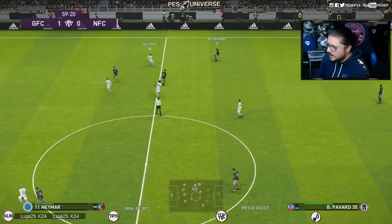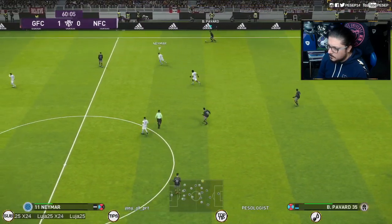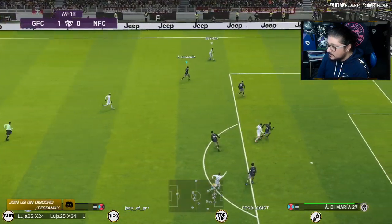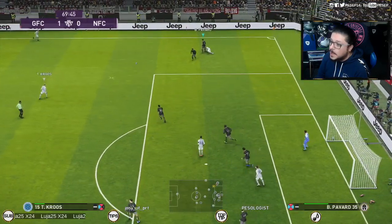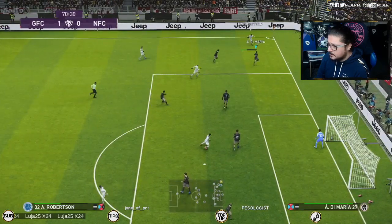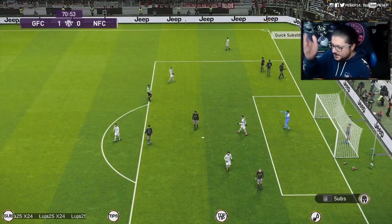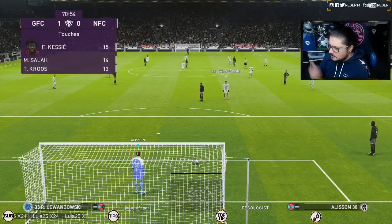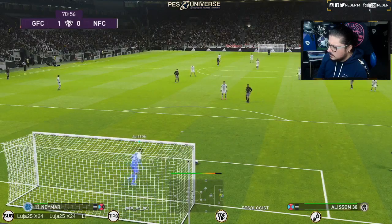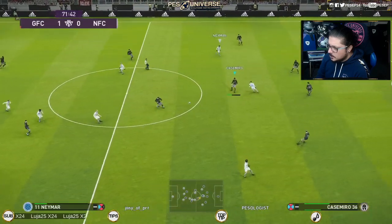Again, I just controlled the player and pressed square. Another thing: never select your defense until your opponent reaches your own half — that's what I do anyway and it works most of the time. Against a long baller that's different. But if somebody's slowing down in his own half, don't select your defense. Only select your defense with the right stick — flick it — when he comes into your half. That's in a slower buildup, obviously.